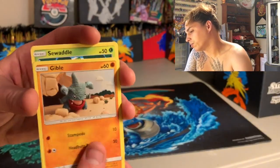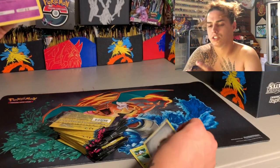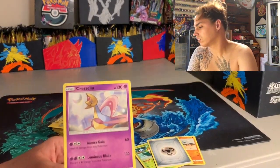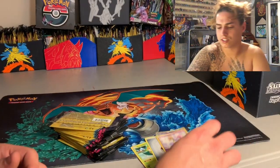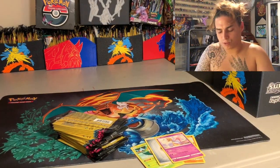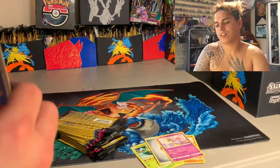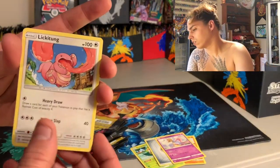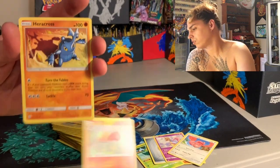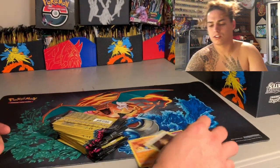Starting off with a Gibble, a Swaddle, an energy — four cards! And a Chrysilia. Y'all see that? Four cards in that pack and it didn't have the little advertisement card. We got a Tone Talent Flame, Heracross, and a Giant Heart — that's two in a row. That's weird.